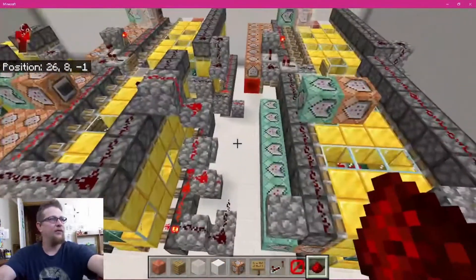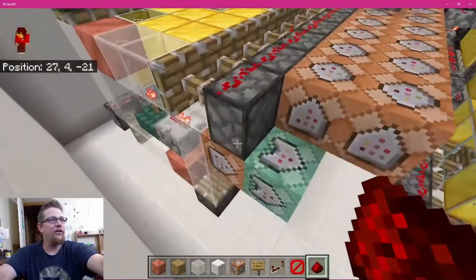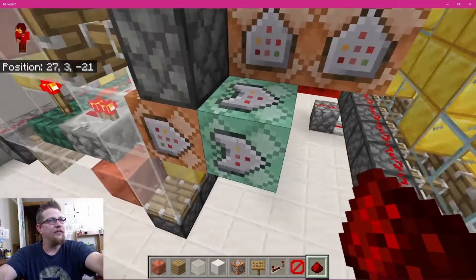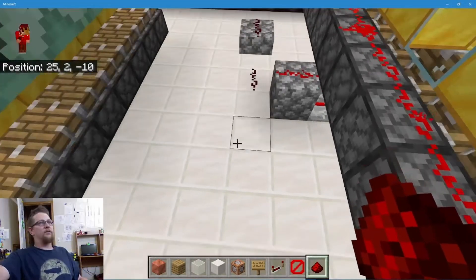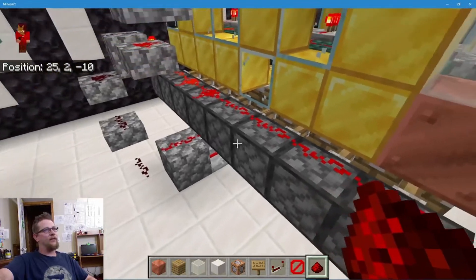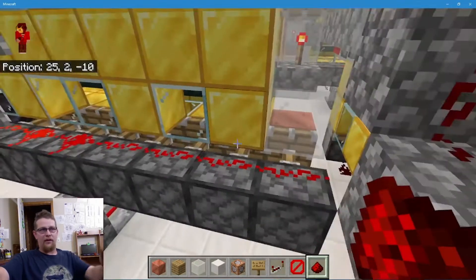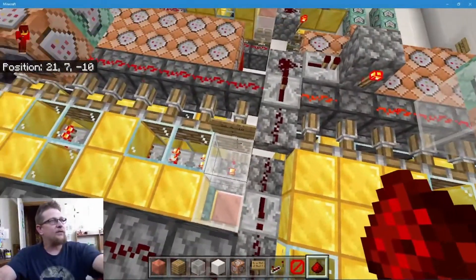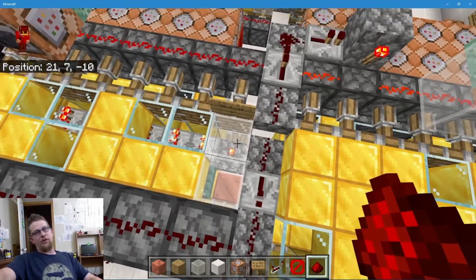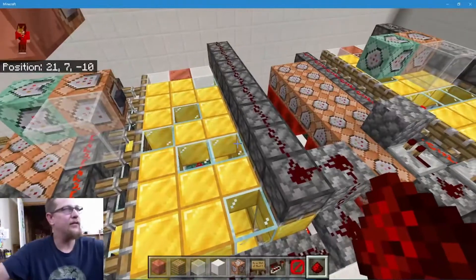Here's my setup for going from one row of cylinders to the next. This command block sends the signal for a torch to be placed in this location for a moment. I'll just hang around and wait — it shouldn't take long, less than a minute. There it is — and we have minutes. Same setup here: the waxed copper block comes around, is charged by the torch, which sets off this redstone and rotates the next cylinder.